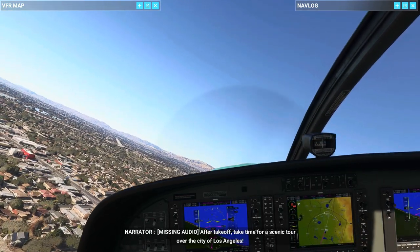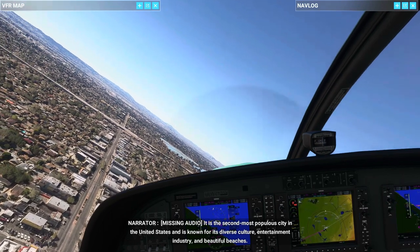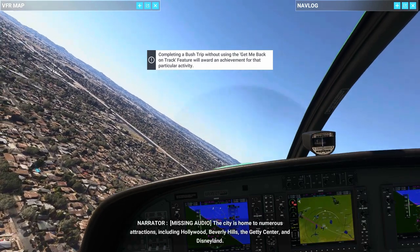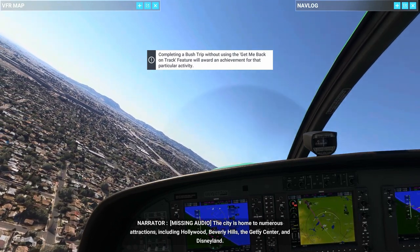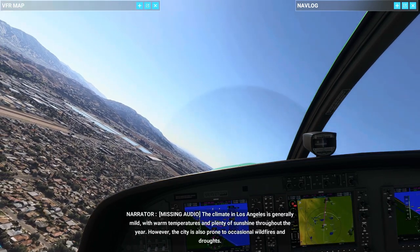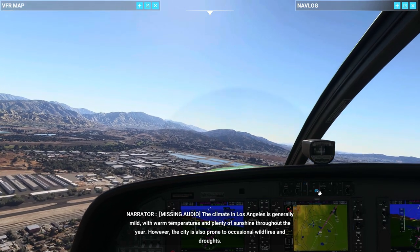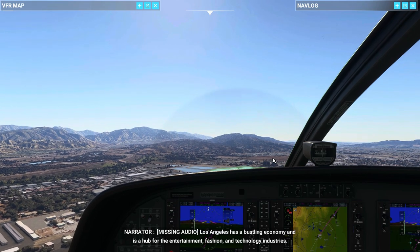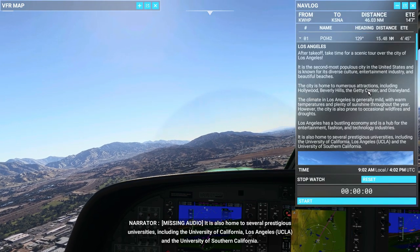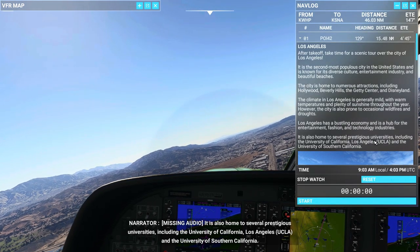We are flying — time for a scenic tour over the city of Los Angeles. It is the second most populous city in the United States and is known for its diverse culture, entertainment industry, and beautiful beaches. The city is home to numerous attractions including Hollywood, Beverly Hills, the Getty Center, and Disneyland. The climate is generally mild with warm temperatures and plenty of sunshine throughout the year; however, the city is also prone to occasional wildfires and droughts. Los Angeles has a bustling economy and is a hub for the entertainment, fashion, and technology industries. It is also home to several prestigious universities, including UCLA and the University of Southern California.